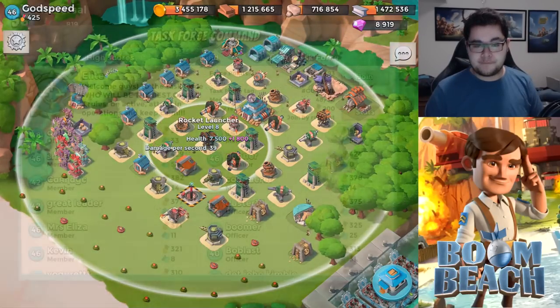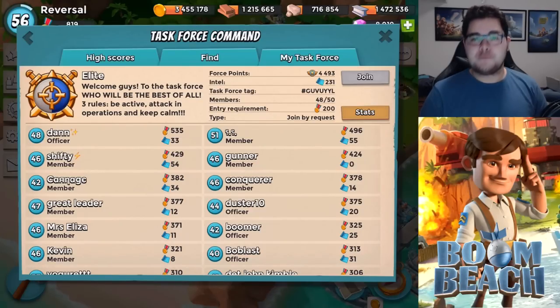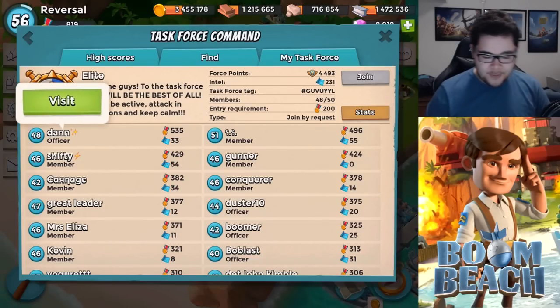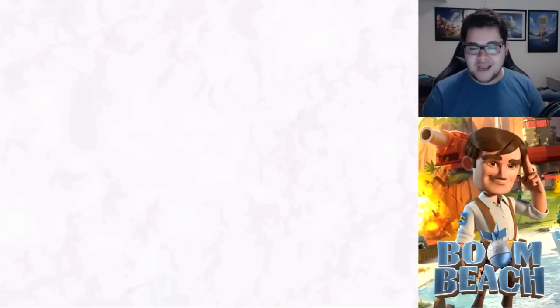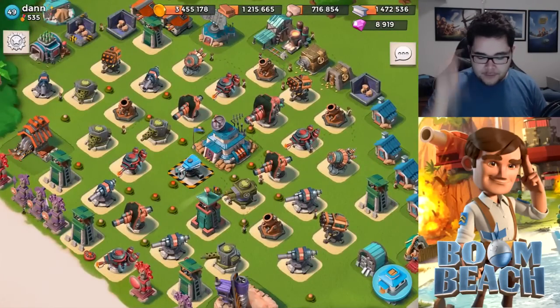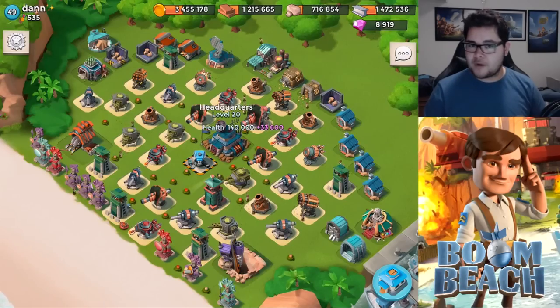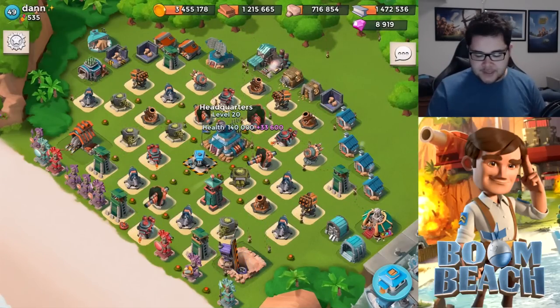Let's move on to the final base of today's episode. This comes from a self-proclaimed very massive fan who would love for me to review his base — well, you're in luck, Dan Phillips. His in-game name is Dan with a double N, and as you can see he's level 48 with 535 medals. From my understanding, his headquarters is level 20, so that means you're on par with me — I'll be able to give you a solid base review.